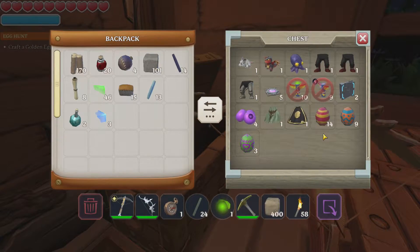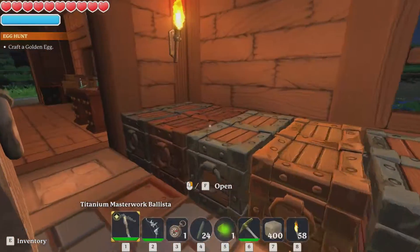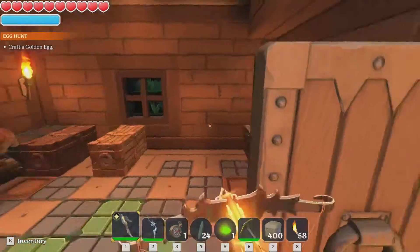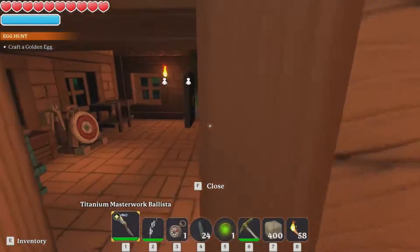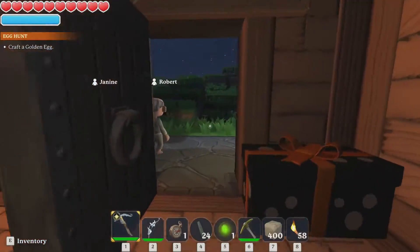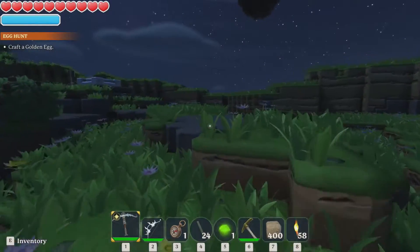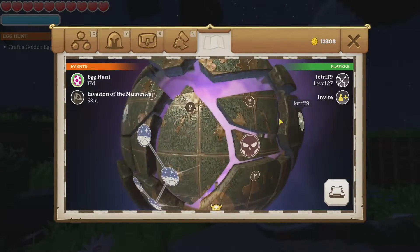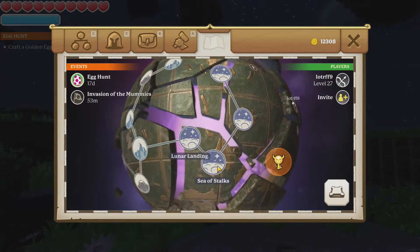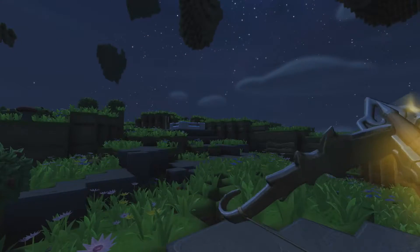There are only three types of eggs. I don't know how to make a golden egg though — there's no recipe for it. When this whole Easter egg hunt thing started I looked in all the crafting benches, so I have no idea how to make an egg. Alright, we're going to go to the Sea of Stalks where the Watcher is.